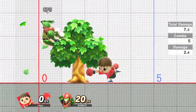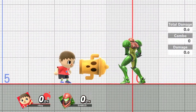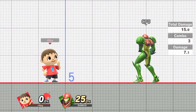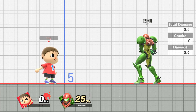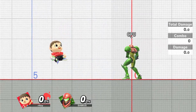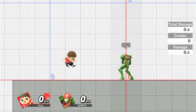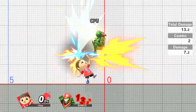When you're not doing Fair Trains, you're generally throwing out Nair or zoning options to keep people out. Your good technical damage-racking tool is Fair Trains and spiking people with Down Air. Remember that with Villager, Up Air and Down Air are RNG — not consistent. With Isabelle, you get a consistent Up Air and Down Air. That is a key difference between the two characters.